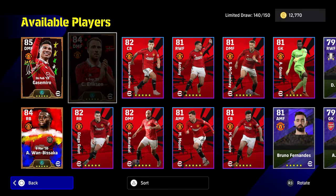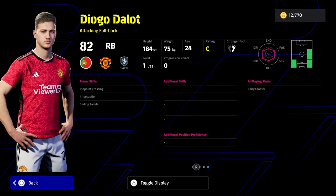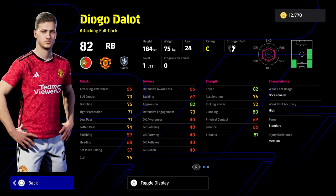We have Dallow just to round it off — you know what you're getting with Dallow. He's an attacking right back or left back. I don't like the fact that he has no player skills apart from interception — you're going to need a lot to throw into him. But it's an okay card; you've got the high speed, good acceleration, good stamina, poor balance. I feel like there are better full backs in the game at the moment.